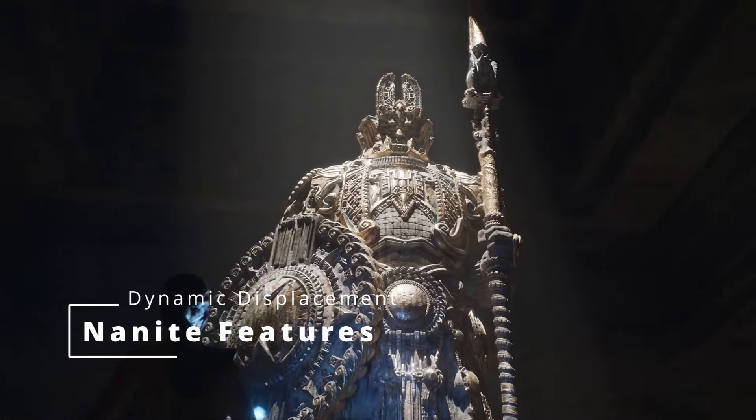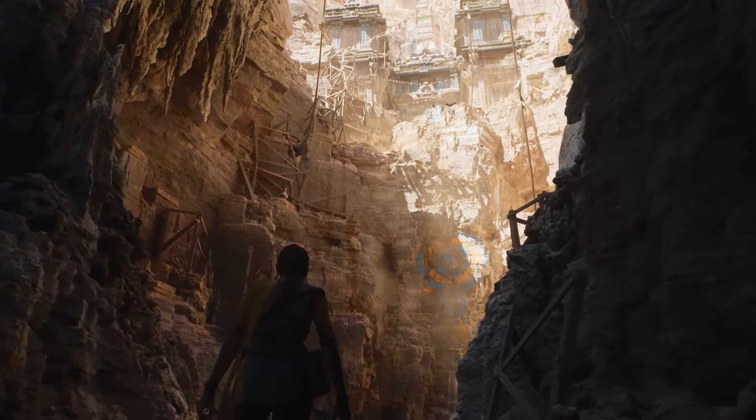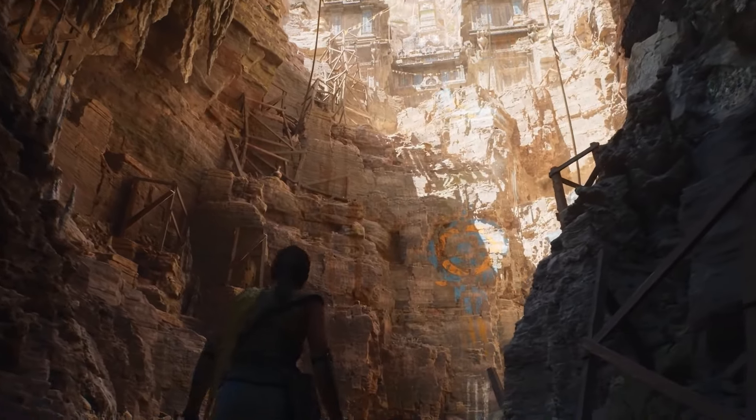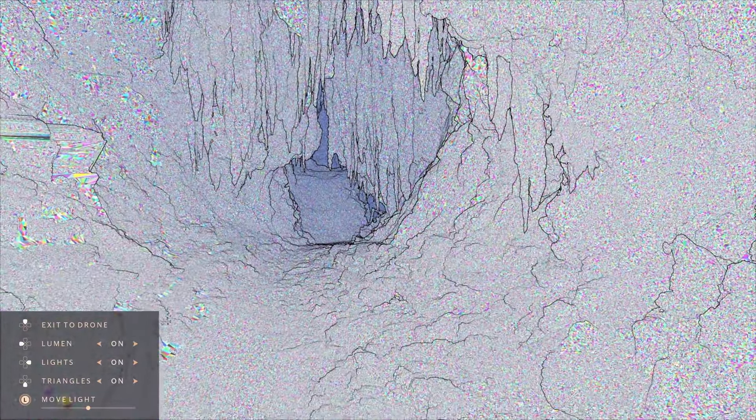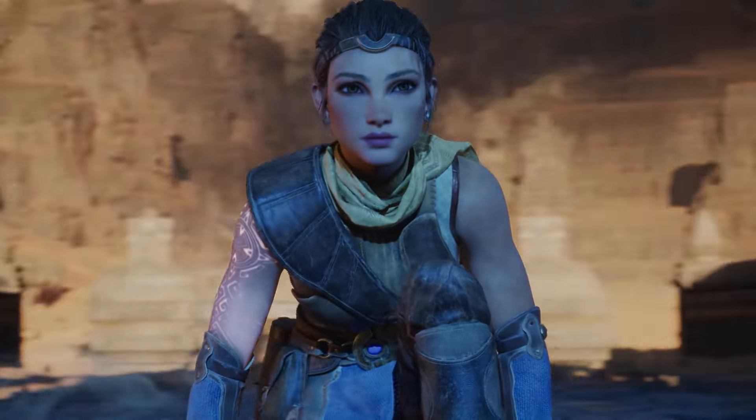Nanite Features: Dynamic Displacement. Before we talk about every change that might come to Nanite, we need to talk about what Nanite is. Nanite is a powerful tool in Unreal Engine 5 that makes graphics look amazing while keeping them efficient. It can show super tiny details and lots of objects without slowing things down. It is the tech used in those hyper-realistic games.